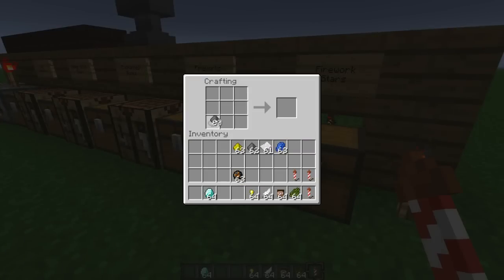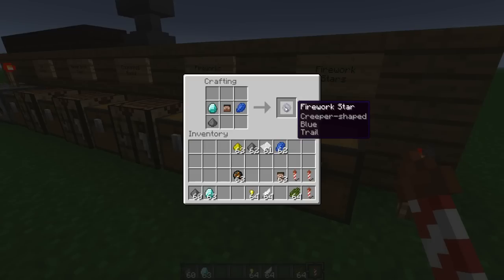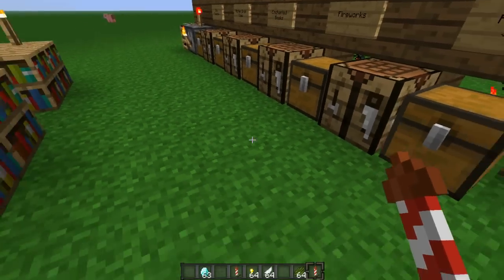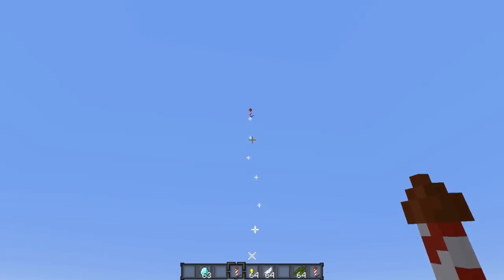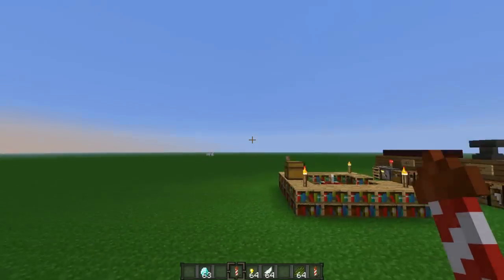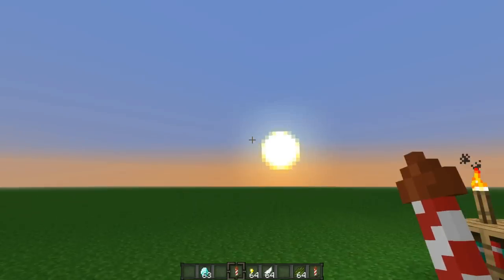It's turning to nighttime, which seems appropriate for fireworks. This time let's do gunpowder, a diamond for the trail effect, blue dye, and a head to make it creeper-shaped. So this firework star will be a blue creeper-shaped explosion with a trail. Attaching it to a rocket with paper and one gunpowder - I want it low so you can see it. Boom, creeper shape, and then you can see the fading trail effect as it explodes.